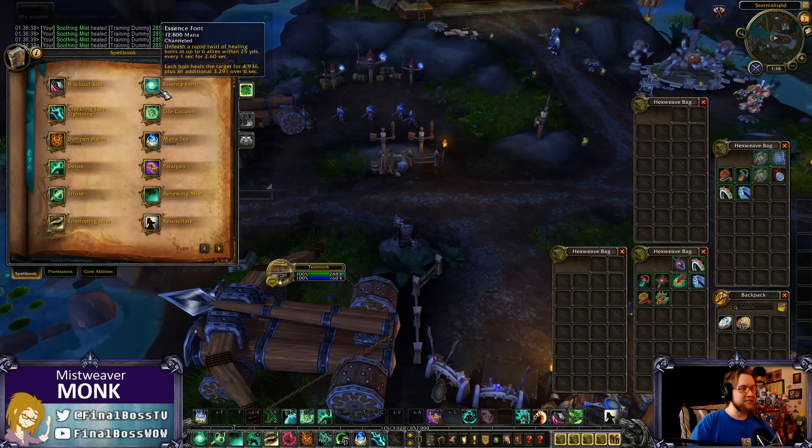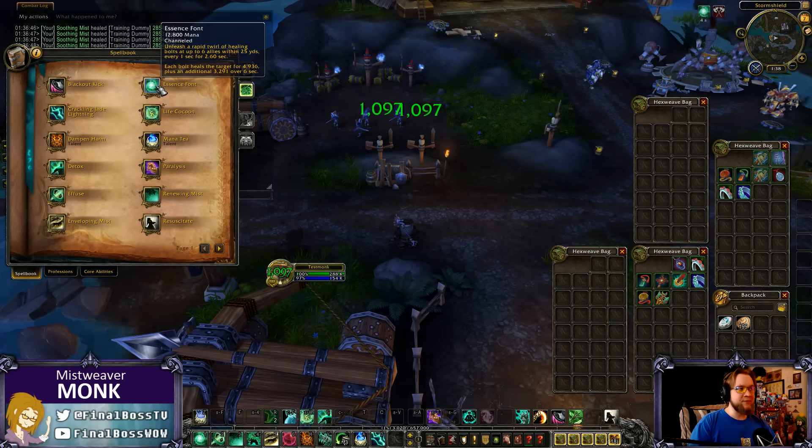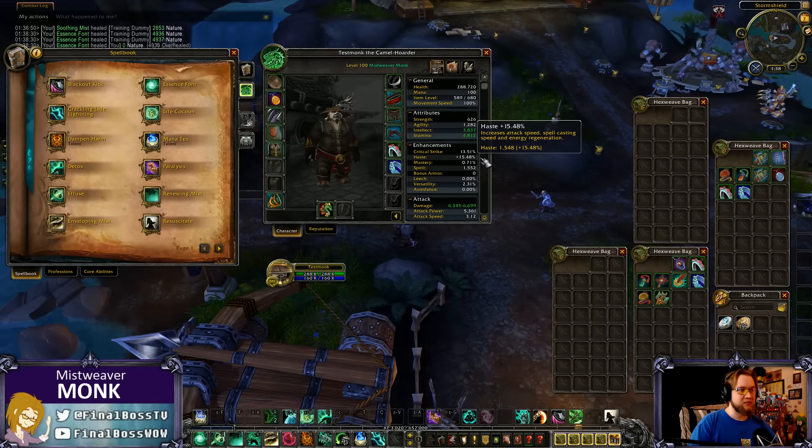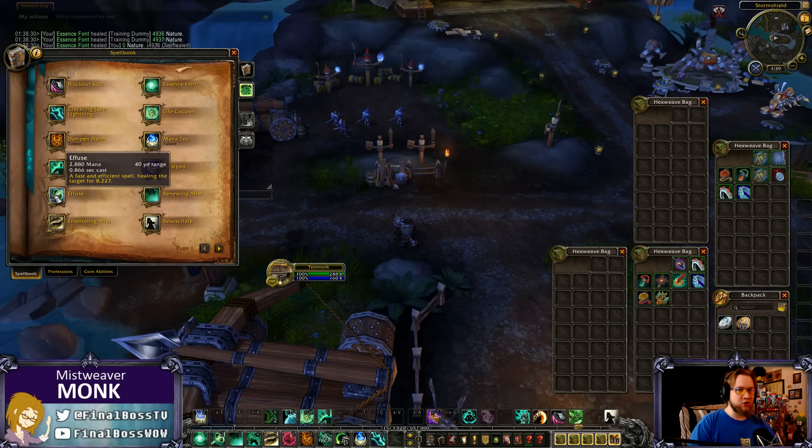Essence Font is new — it's your AoE channeled heal. It hits up to six allies every second, so it can heal 18 targets total. The channel is reduced by haste — it's only 2.6 seconds right now with about 15.5% haste from starting gear. Each bolt heals for an amount and each target that gets healed will have a small HoT on them.